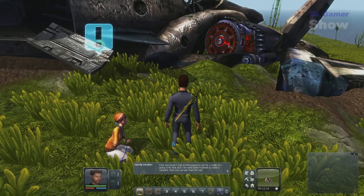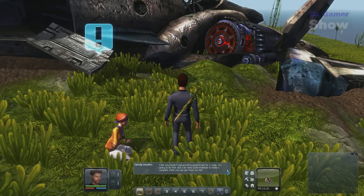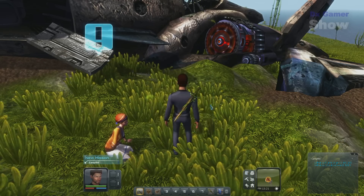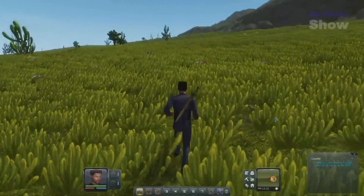"I bet you haven't had anything good to eat in a while. I'm going to fix that, but I need some materials to make a campfire. Think you can get them for me?" Yes, I think I can do that for you, Grady. I think this is actually one of the last side parts of the tutorial mission. You can actually end up skipping this stuff if you do the main stuff where you head off to the next camp.